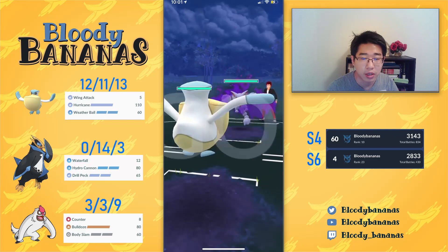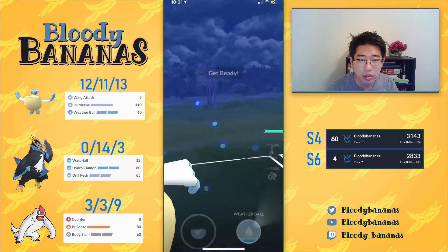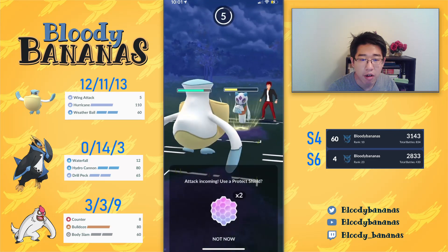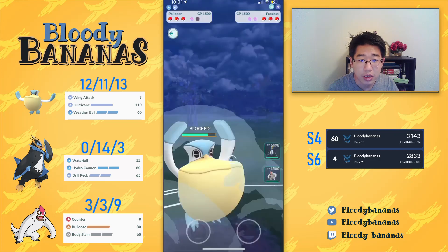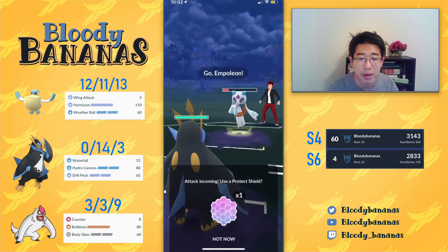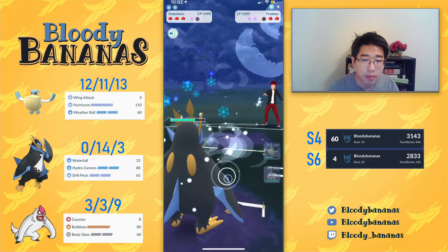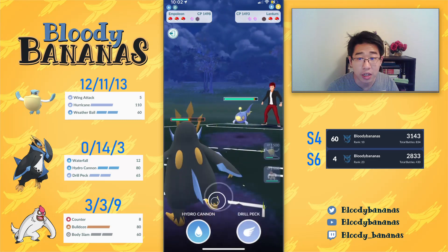Next up we have Pelipper vs Gliscor. This is a very interesting matchup, but my opponent swaps out right away, which is also very interesting. I don't have a perfect answer to this Froslass, so I think I want to chip it down. My opponent doesn't shield. I will have to shield the first one — it does do a lot of damage. What I'm going to do is farm up six Wing Attacks, which is when they get to the next Avalanche, and I'm going to try to catch it on my Empoleon. This is very important because it's double resisted, so it's essentially wasted energy from the Froslass. Our Empoleon still has a ton of health, and it gets a little jumpstart with energy, but my opponent has a Lanturn in the back.